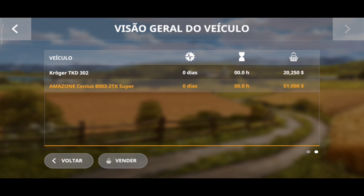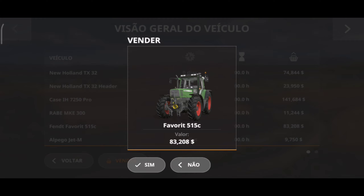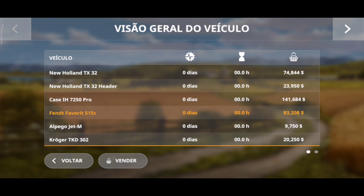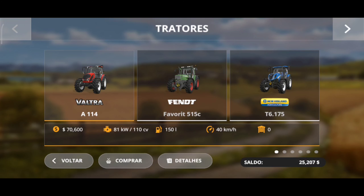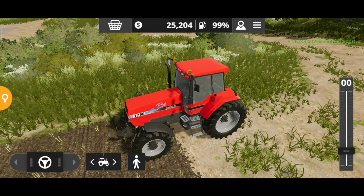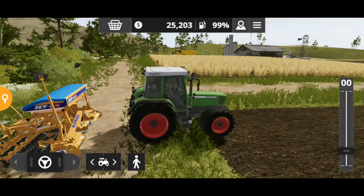A gente também poderia estar comprando um outro tratorzinho já de início, para a gente já começar a investir. 11 mil. Para a gente já começar a estar investindo aqui nas nossas plantações. Um tratorzinho de 110 cavalos está 70 mil. A gente começa inicialmente. Aqui já está colhendo.